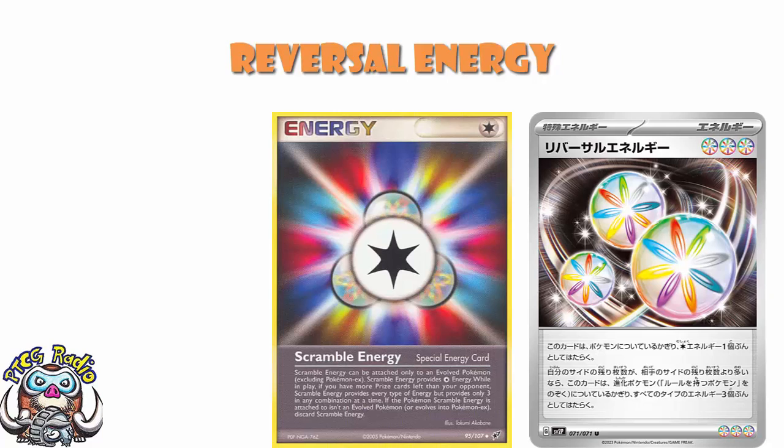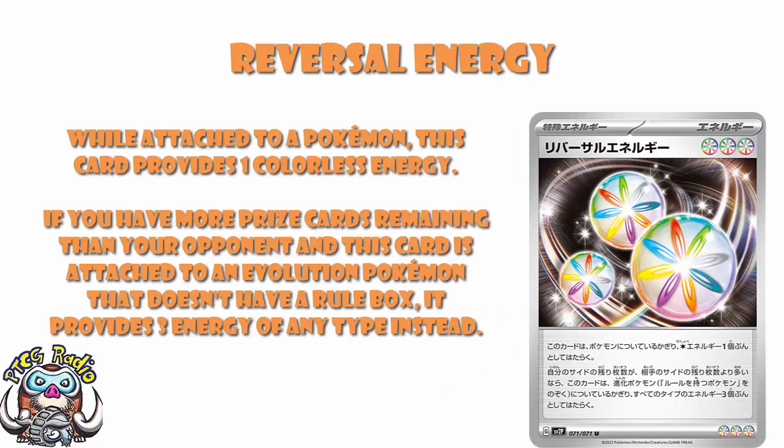Other than that one difference — which is, I suppose, a pretty significant difference — this is literally Scramble Energy. And I don't need to tell you, if you've been playing in old formats or were playing at the time, how big this is. This is absolutely gigantic. Because what this means is you can play a bunch of random evolution decks and go behind on prizes — and bearing in mind, evolution decks do go behind on prizes, that is what evolution decks do — and then attach this and go absolutely nuts. A bunch of attacks which were completely non-starters before suddenly become particularly good.